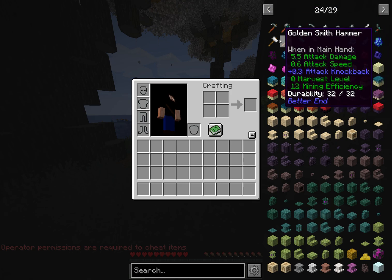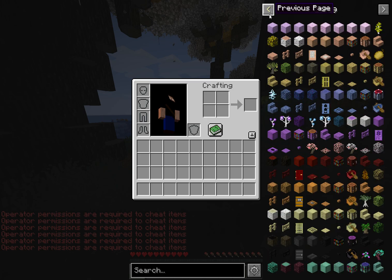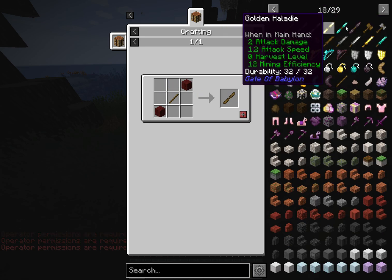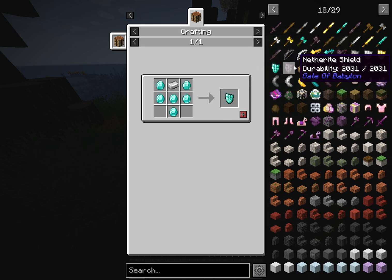Alright, now it's not showing me the crafting recipe — I'm not trying to cheat. Show me the crafting recipe. I click R. Basically, this is just the important stuff you need to know.